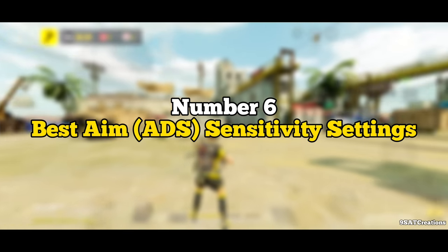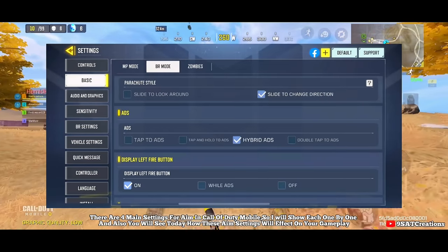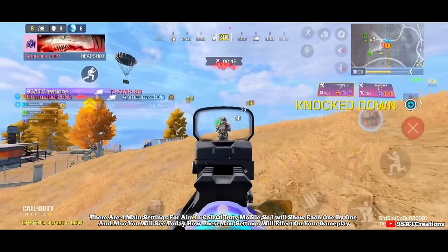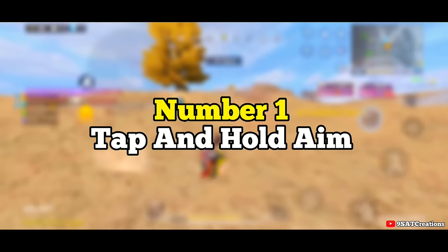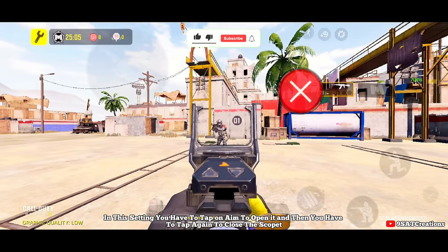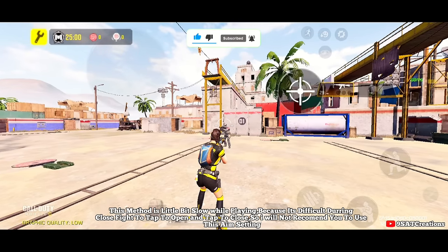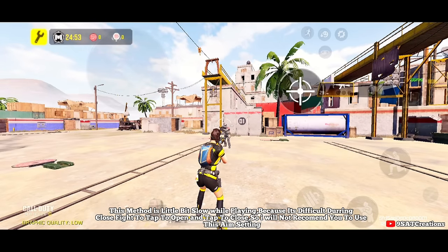Number 6: Best Aim Sensitivity Settings. There are four main aim settings in Call of Duty Mobile, and I'll show each one and how they affect your gameplay. Number one: tap aim. In this setting you tap on aim to open the scope, then tap again to close it. This method is a bit slow during close fights because you have to tap to open and tap to close. I will not recommend using this aim setting.